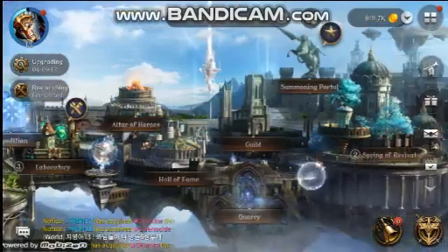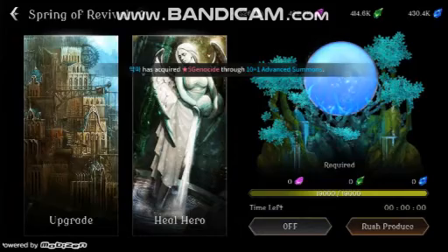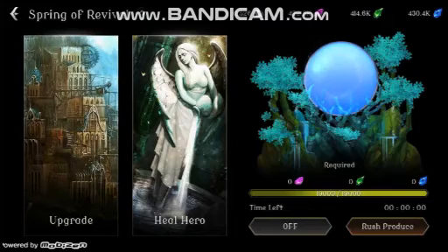We got this spring of whatever where you can heal your units. You can upgrade this — water life, max storage and water life points. I still haven't figured out what this does.